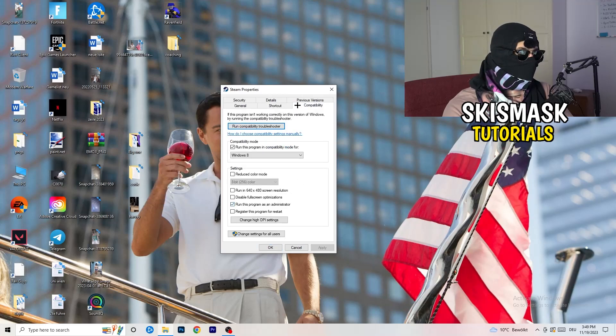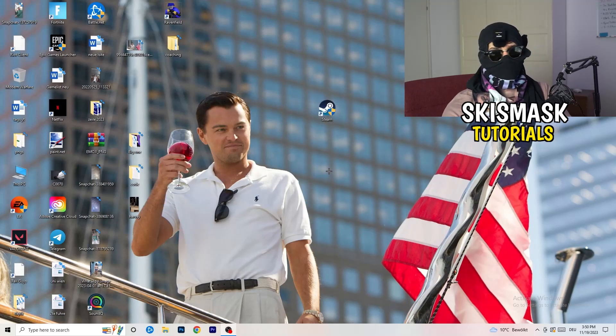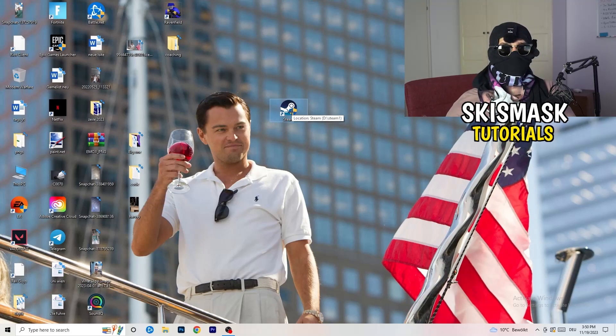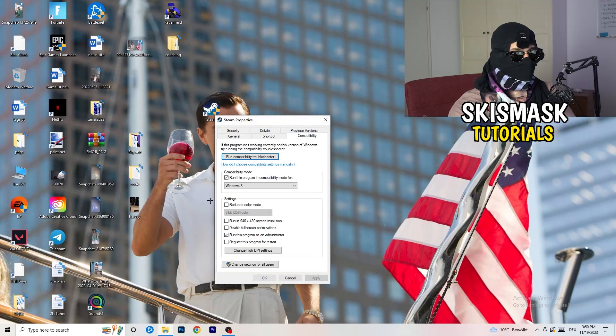In Properties, click the Compatibility tab. Copy these settings: enable 'Run this program in compatibility mode for Windows 8', disable 'Reduce color mode', disable 'Run in 640x480', disable 'Full screen optimizations', enable 'Run this program as an administrator', and disable 'Register this program for restart'. Click Apply and OK, then restart your PC. You'll see the administrator symbol on your shortcut. Do the same thing to your in-game shortcut as well.